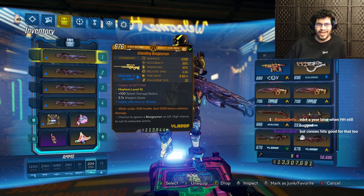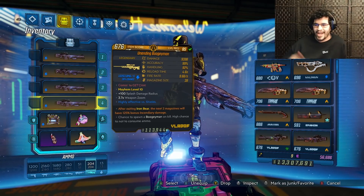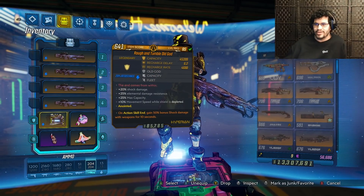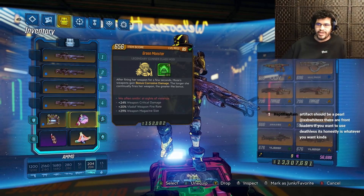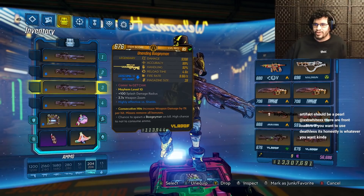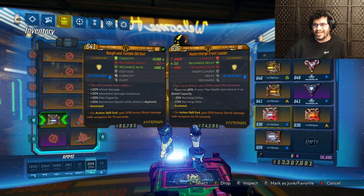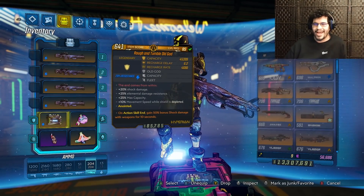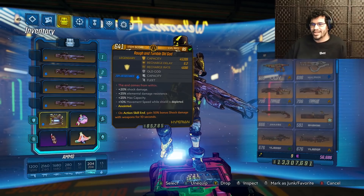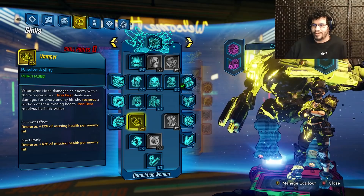We have a U-Rad Boogeyman for Fight For Your Life. We're not wearing a Deathless, it's just in our inventory for fun. You're going to be getting a lot of corrosive damage from your Green Monster, but if you want to use all-fire or all-rad Boogeymen, go for it. You can also get a Front Loader with shock resistance and use your U-Rad Boogeyman, but I prefer health gate, so we're going with the Old God and Cloning Maddening Trackers with the blue tree to keep ourselves alive with lifesteal. We spawn Iron Cub every chance we get.